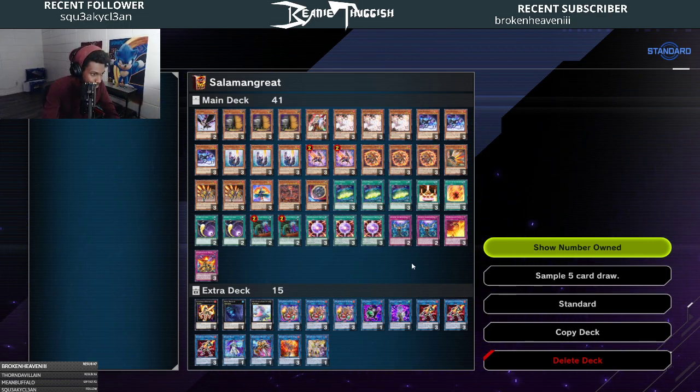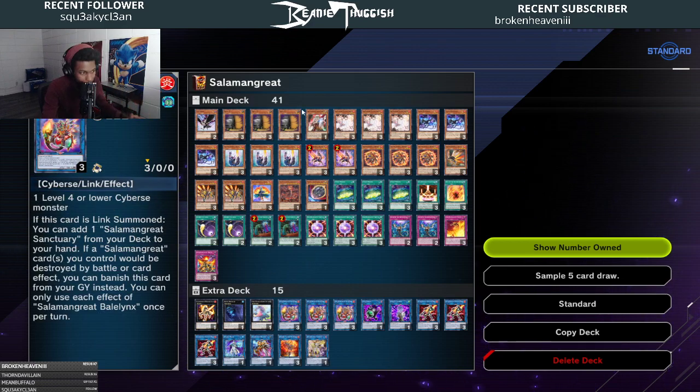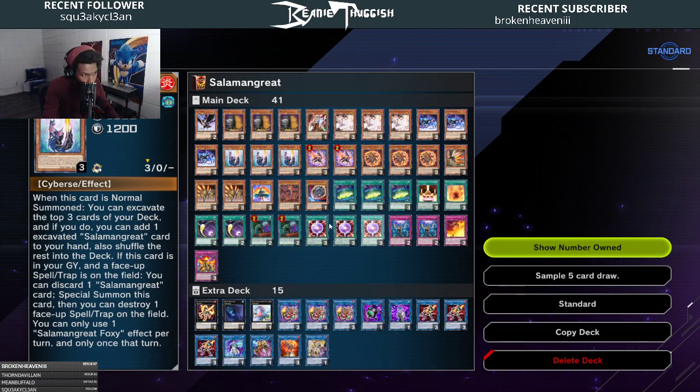Starting with the Salamangreat cards. The Salamangreat engine is medium-sized in the main deck, though the extra deck does take up a lot of space. We have three Flame Bufferlo — this is basically what you want to open with alongside other Salamangreat monsters to churn through your deck when you make something like your Baelynx. Three Foxsy — a pretty all-right starter. You usually want to use it as an extender out of the graveyard once you've established something like Sunlight Wolf, so you can bring it back and continue to recycle and churn through cards.